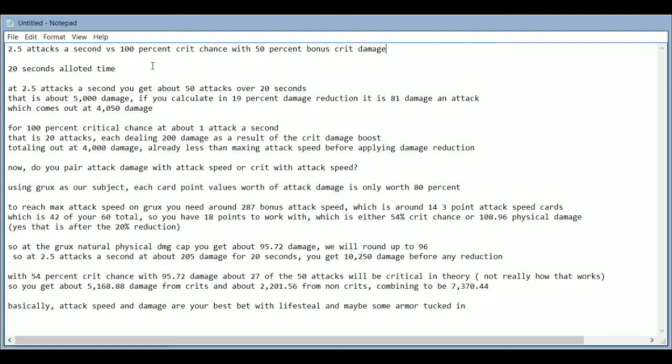We're going to assume that you have the max attack speed, which costs about 42 of your available card points, leaving about 18 points left to work with. We're going to assume you spend those either entirely on crit chance or entirely on attack damage. We're also going to assume you have the 50% bonus for crit damage, giving it the benefit of the doubt.